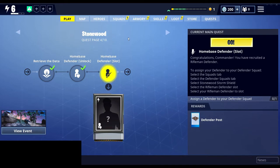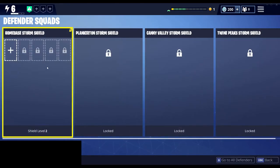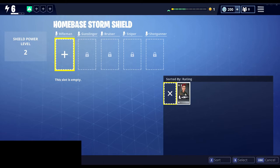Basically it's pretty simple — just go to squads, then defender squads. You can see the only one we have unlocked right now is home base storm shield, which is the Stonewood storm shield. Go ahead and click on that to open it up. The only slot we have unlocked is the rifleman — click that.